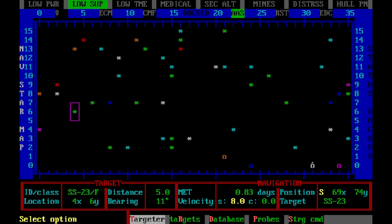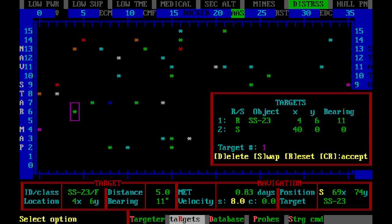Now you have two targets, and if you go to the targets display you can see both of them — region and system. You have your regional target, which is the star system, and then you have your system target, which is the XY coordinates in that particular system.